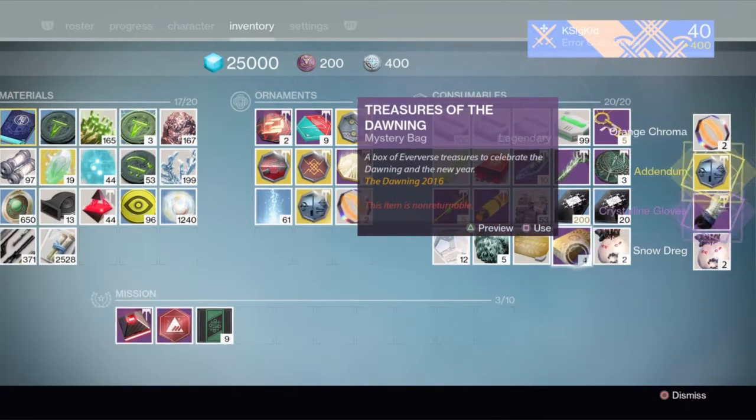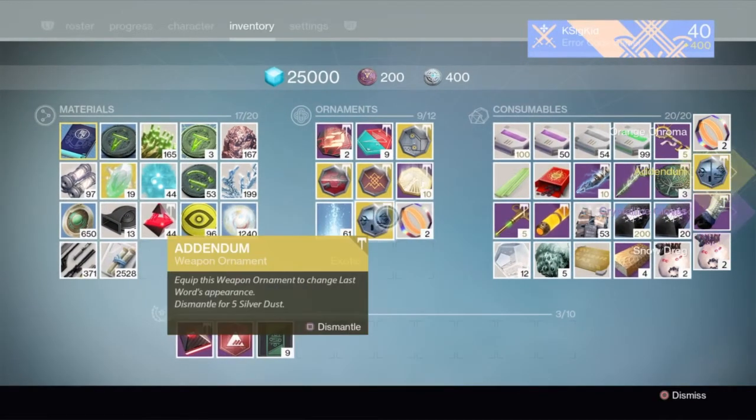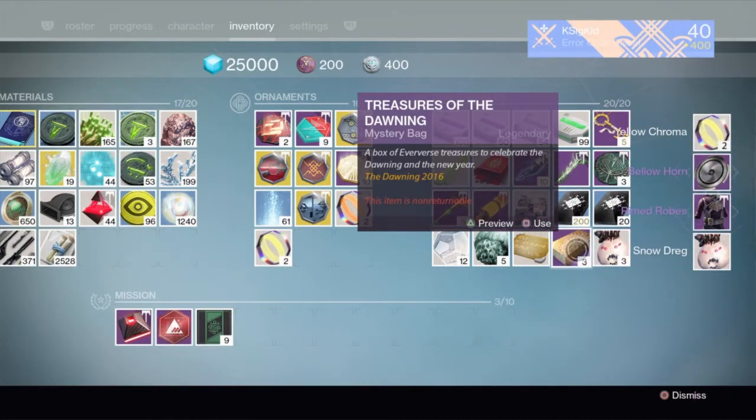Moving on to package number one, we ended up getting Addendum — I don't know what that's for, I have no idea. It is for the Last Word, okay. Not sure exactly which one that is, but we are going to go over to our exotics. Number two — nothing good, so some legendary stuff, unfortunately.